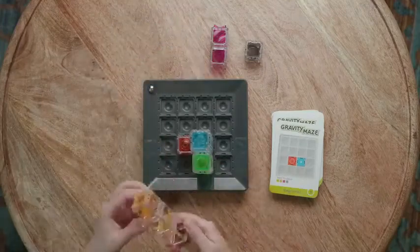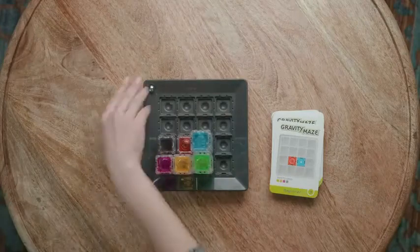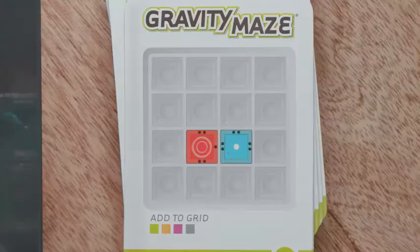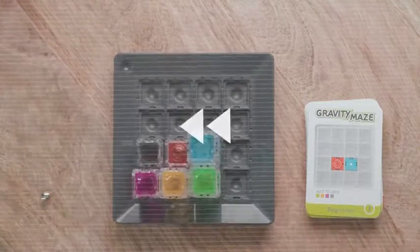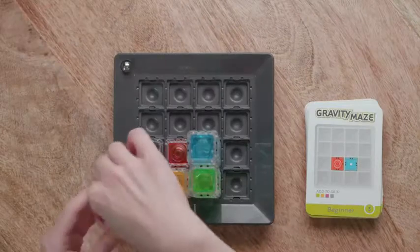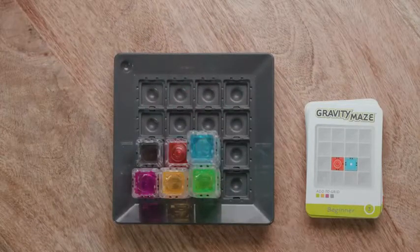Now you can experiment with building a path for your marble. When you're ready, give it a try by dropping your marble at the starting position, which is indicated on your challenge card with a white dot. If the marble doesn't reach the target, it's time to retrace your steps and figure out what went wrong. If the marble ends in the target tower, you win!